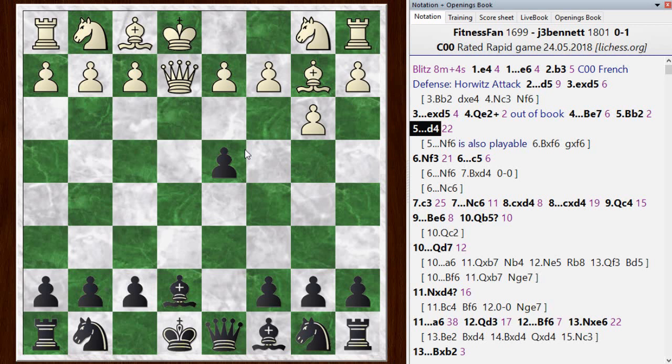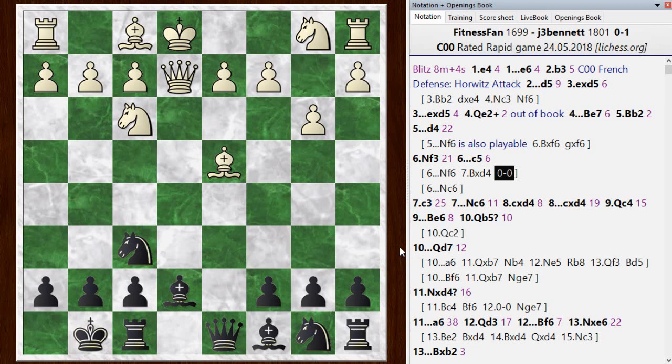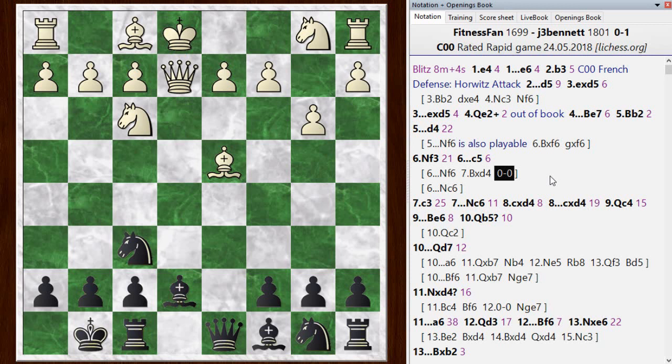He went knight F3, piling up on the pawn, and I defended it. The chess engine would just give up the pawn at this point — play knight F6, let him have the pawn, and castle — and it thinks black is also good. That kind of decision is hard to make in a blitz game, but black has some real threats and white has to untangle. I decided to hold on to the pawn and keep the bishop shut out, so D4 has two ideas: allowing me to develop and shutting that bishop out of the game. This was also one of the top choices.